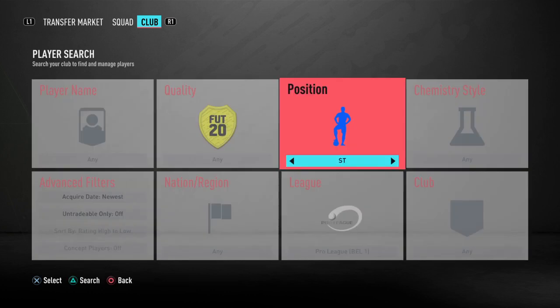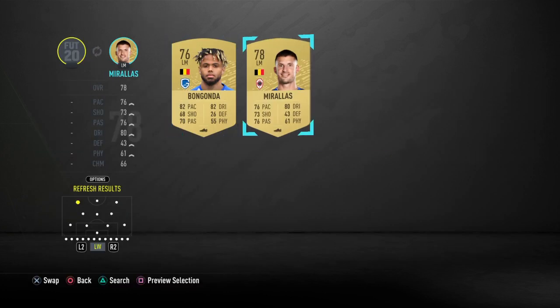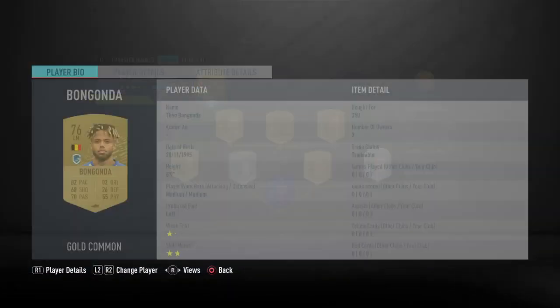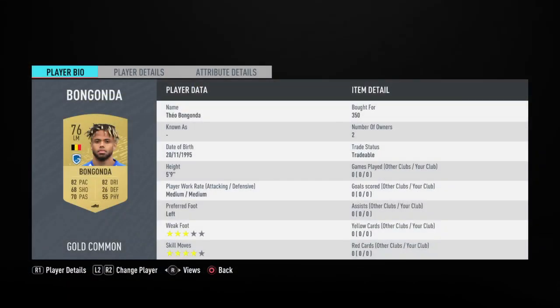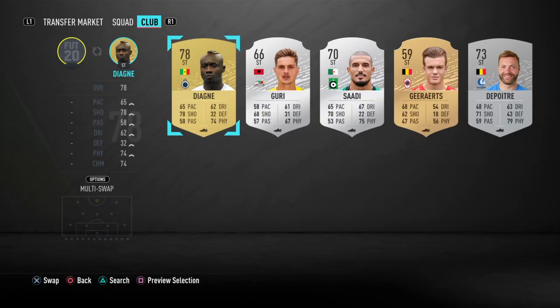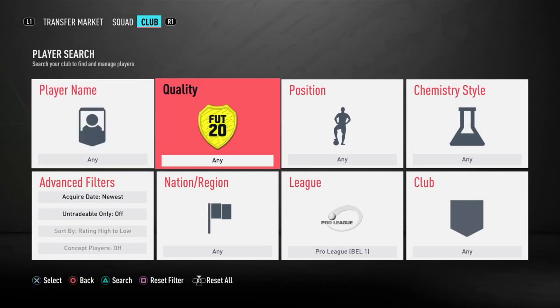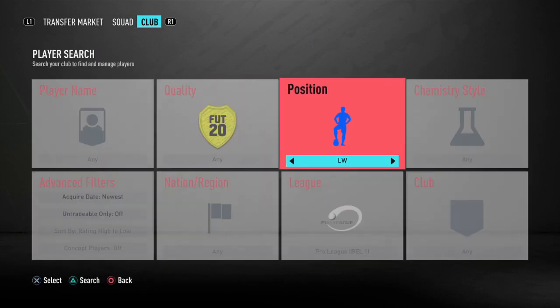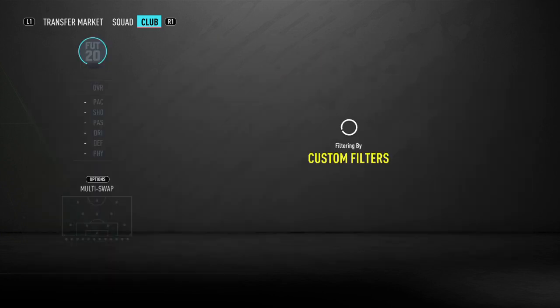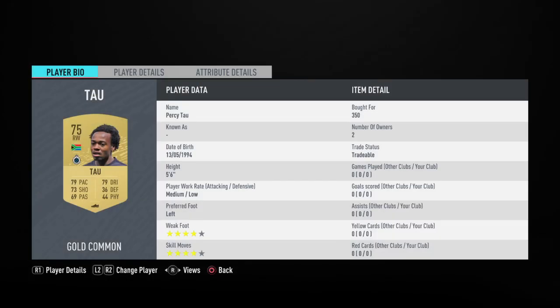For left winger — he might actually be a left mid — that is Theo Bogonda, 350 coins. I bidded on the striker; that is Mbaye Diagne and he was 350 coins. Then the right winger, just to finish off — we need a third player in place for Club Brugge — that is going to be Tau, T-A-U, that is Percy Tau, and I managed to get him on a bid.